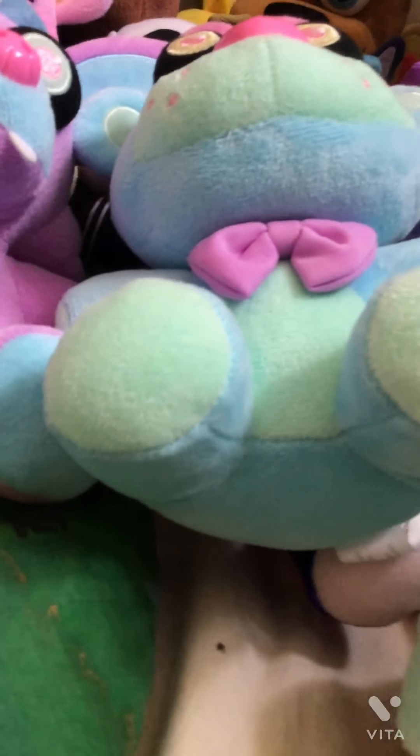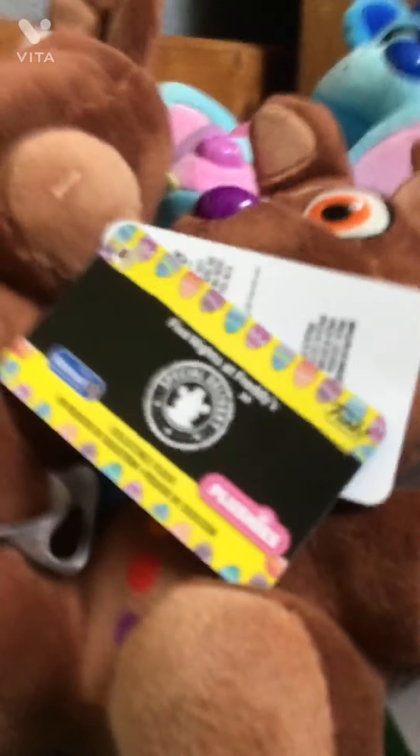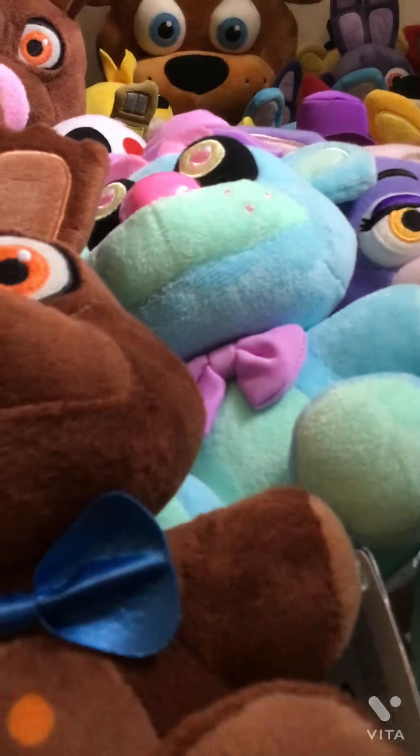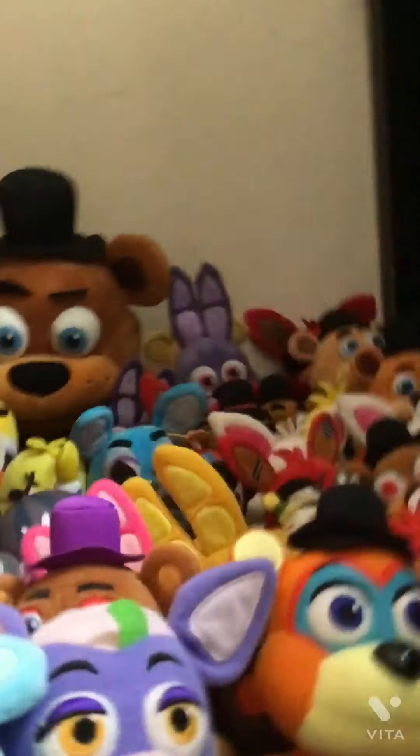Now we're moving on to the duplicates of FNAF AR. First duplicate — Choco Bonnie's brother. We also have another duplicate of Choco Bonnie — this is Choco Bar. And then we have another one, and Candy. We also have Freddy Frostbear's sister — Fredina Frostbear. I have a lot — there's something wrong with me with Choco Bonnie plushies. But how could you not go wrong with this innocent looking face?